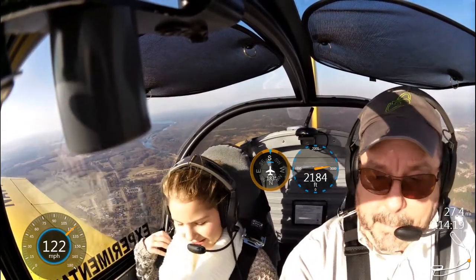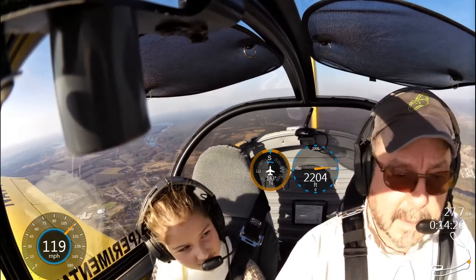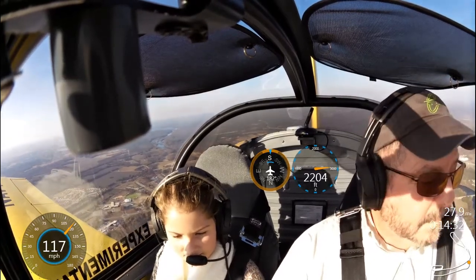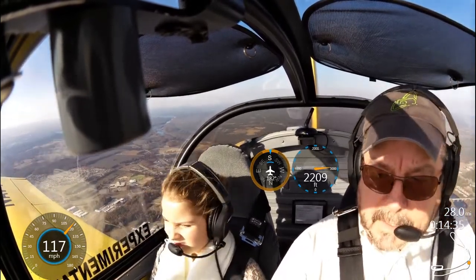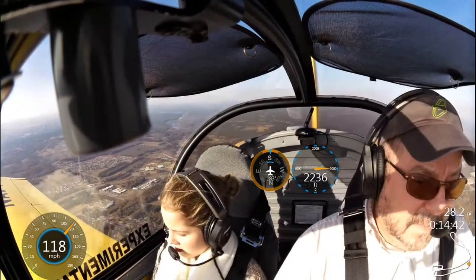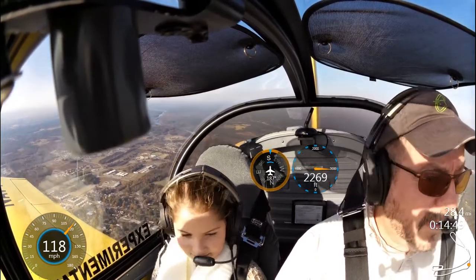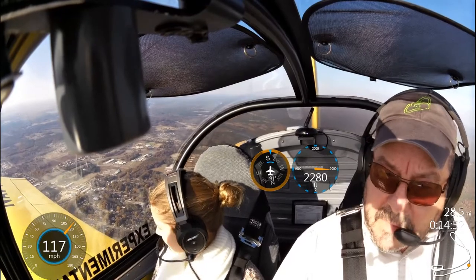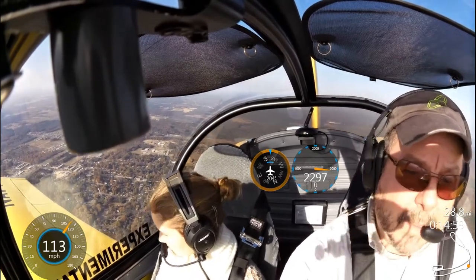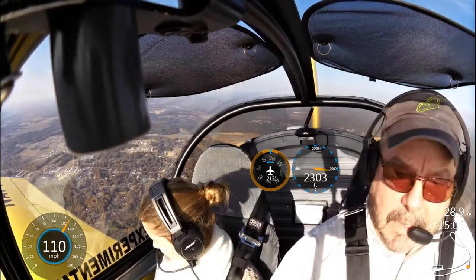Takeoffs are pretty easy — you can just add power and keep it straight and go flying. The landing is a little more complicated. What we've got to do is get this sun off to the side a little bit. The airport's that way, but I don't want to look too much into the sun going there. The sun is low this time of year and it'll get low fast — it's hard to see in the late afternoon when the sun gets low and it starts to blind you.